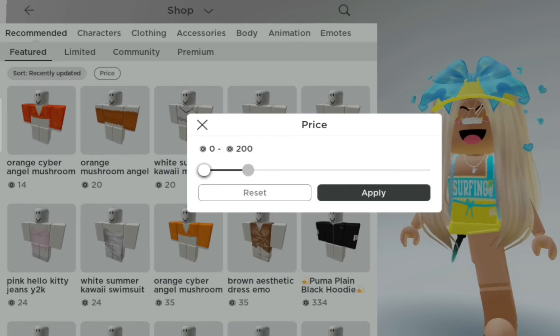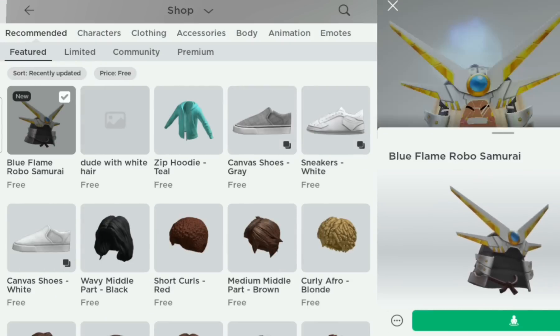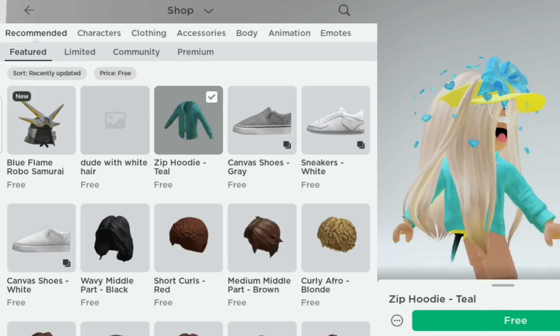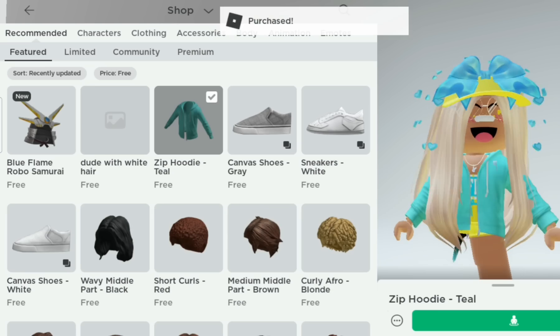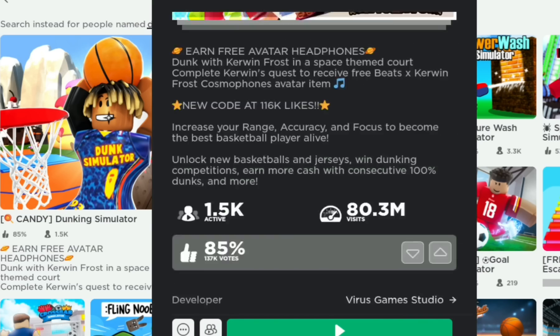Make the price zero. As you can see, there is a free Robo Samurai. There is also a free hoodie, teal, and shoes. To get free headphones, join Dunking Simulator.